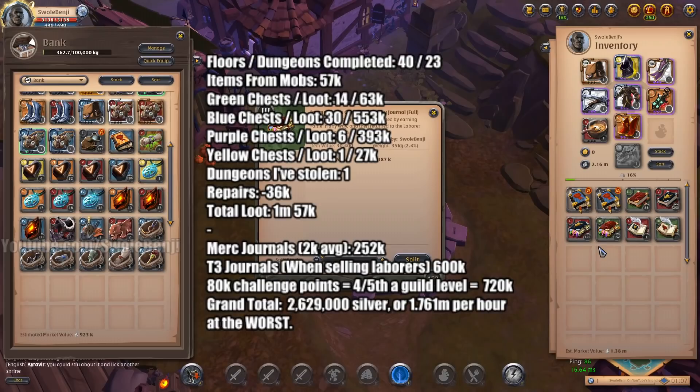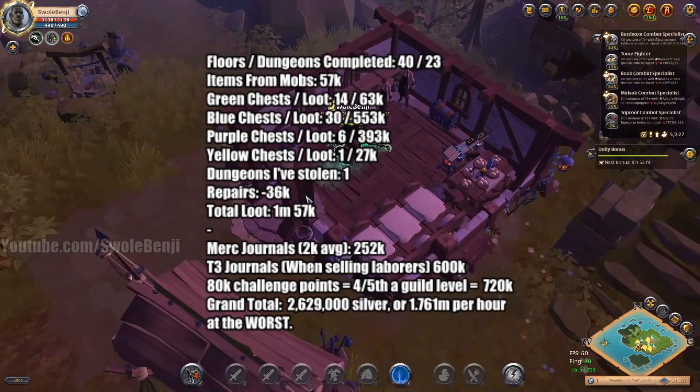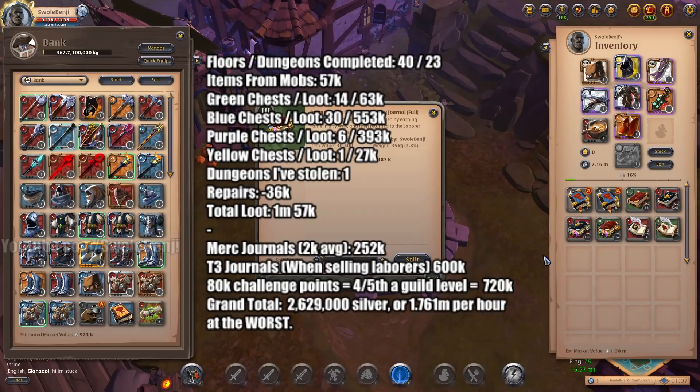Now, generalist trophies really differ depending on the tier. Right now my laborers are at tier 3. As you can see, I have tier 3 laborers just waiting to get fed journals like hungry little piggies. These tier 3 journals — 152 of them filled — and you can fill these at the same time as the mercenary journals. They fill at the same time; they don't split the fame, which is awesome. That is worth 600k. You can't sell these journals for 600k, but if I feed them into the laborers, they level up, and I sell the laborers at tier 4 — that's 600k worth right here.